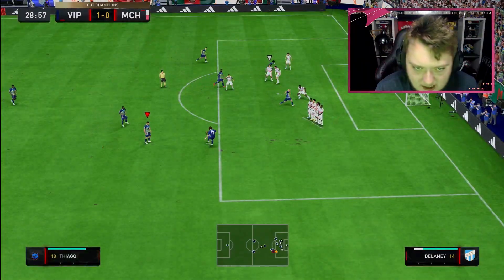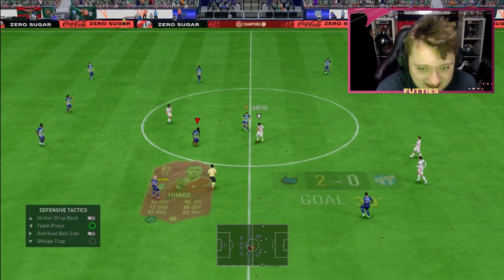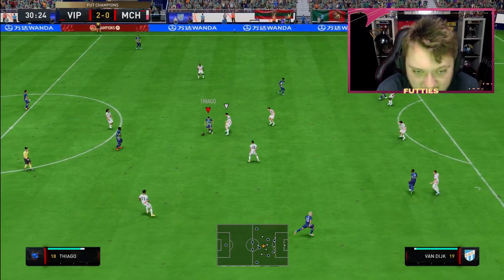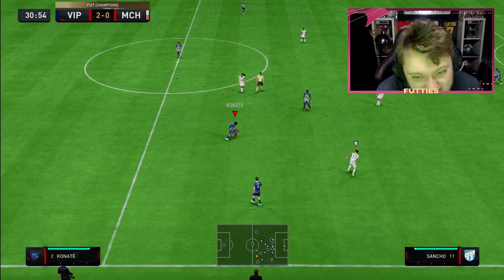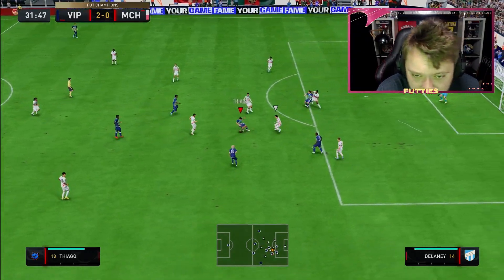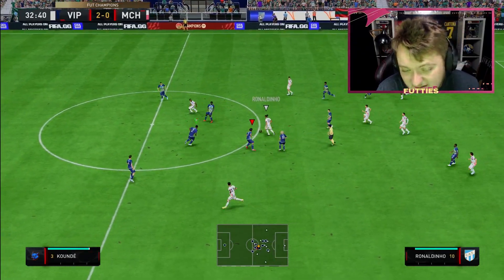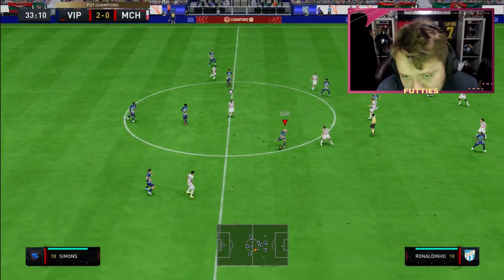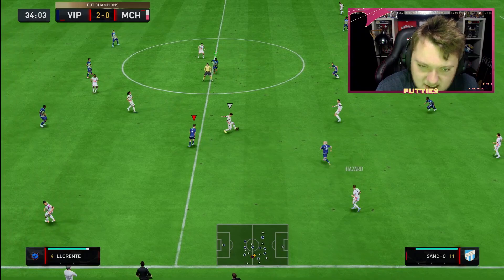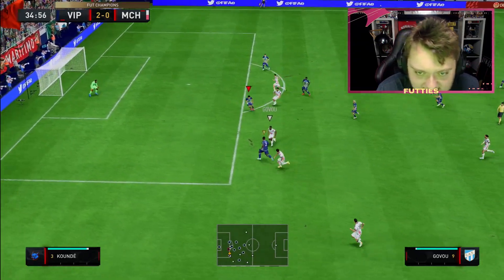There is one massive thing about this card, exactly the same as Alonso too — if you want to play them in CAM you can, and not only can you play them in CAM, they've got good defending so they can help out defensively as well. His dribbling is better than Xavi Alonso's, his passing is just as good, but I think Xavi Alonso has better traits — even a flare or swerve passes trait which is actually quite valuable. Yeah, it's an interesting SBC this one.